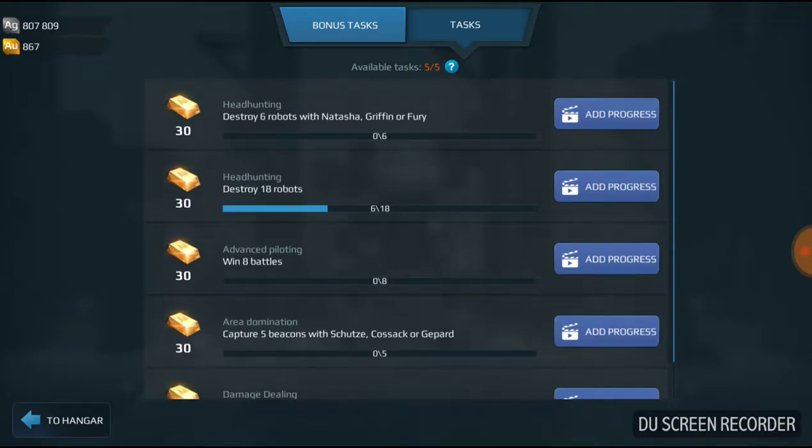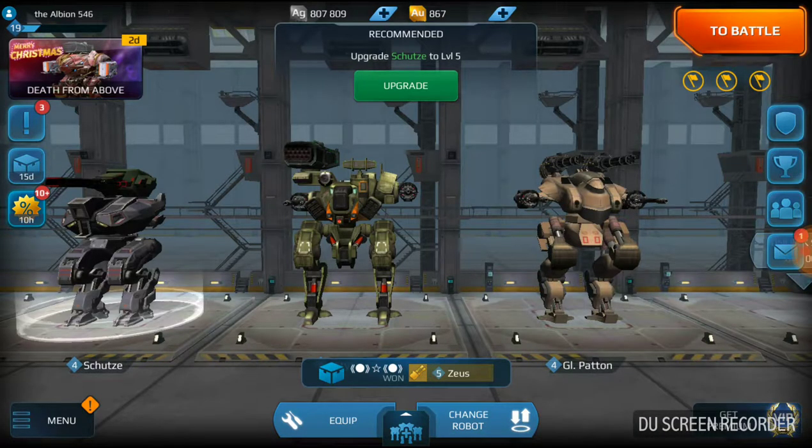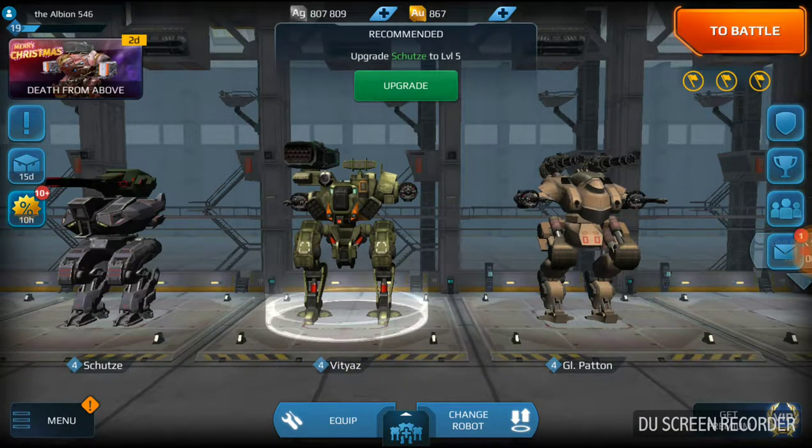If you click the add progress button right here — I'm not gonna click one because it's just gonna bring up a video — it will give you gold. And with gold, what you can do is boost or buy more robots. And that's pretty cool.